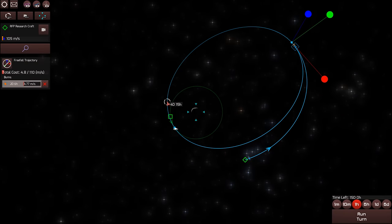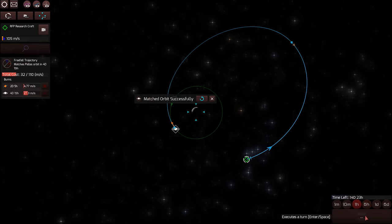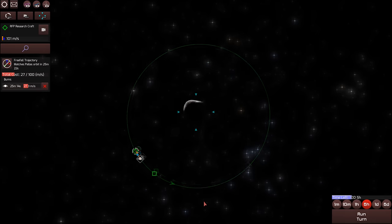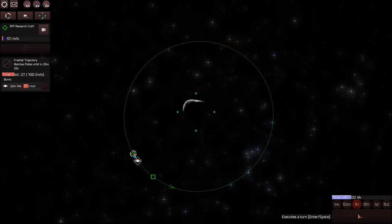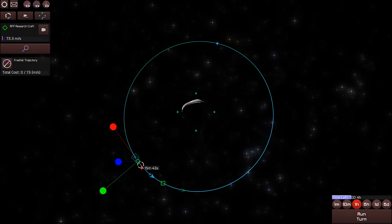Unfortunately, this thing is going to get there slightly before me. So that's 4.77 meters per second to get down there, but then to circularize the orbit and match its orbit: 27.3 meters per second. I'm actually wondering why Pallas is used, because Pallas has a pretty high inclination and pretty high eccentricity. So it's actually relatively inaccessible for a spacecraft.